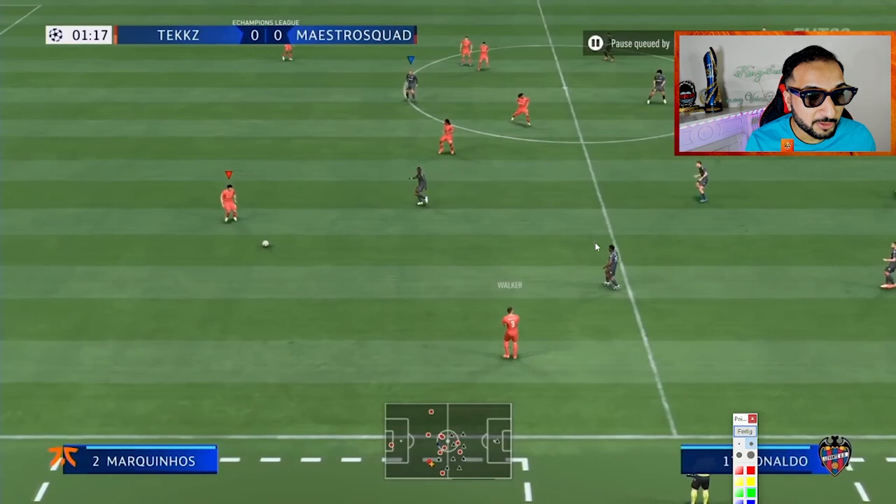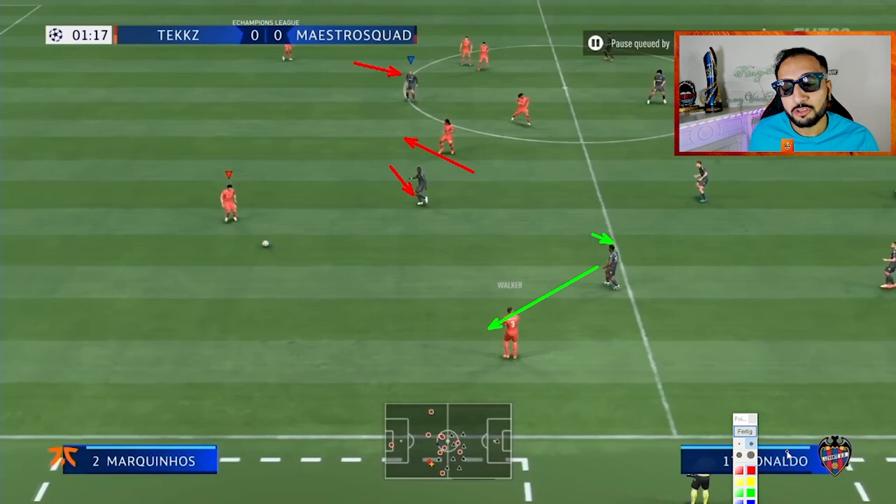Let me show you. Pay attention to this first clip. As you can see, first he was controlling Pele — with Pele he moved towards inside — then later he switched to Mane, and with Mane he covered the pass into Renato Sanchez, and now he has switched to R9.